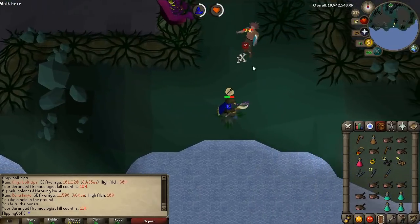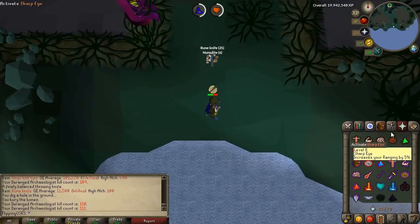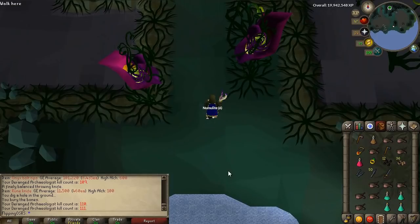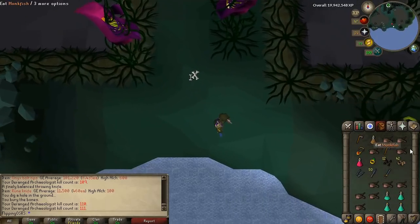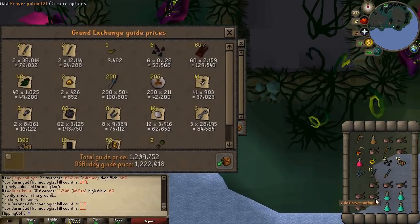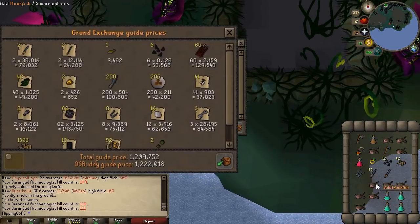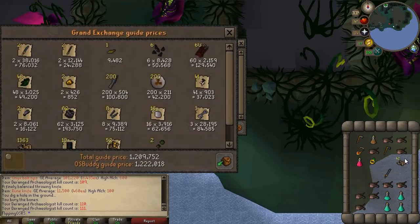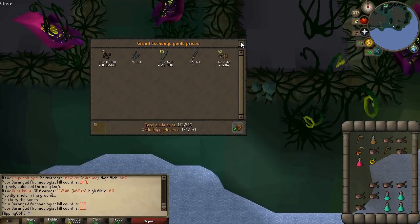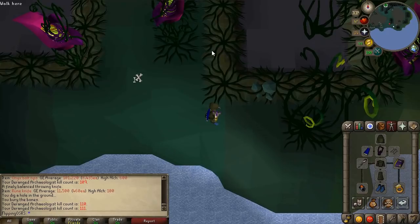His drop table is very good. He drops a lot of rune items, his bolt tips, and a lot of alch bowls like rune limbs and stuff like that. I'll put the loot from 100 kills on screen. Here is my loot from about 6 or 7 kills — very good and extremely lucky. 170k from those kills. This usually comes in at about 400 to 500k an hour once you take off the cost of supplies.